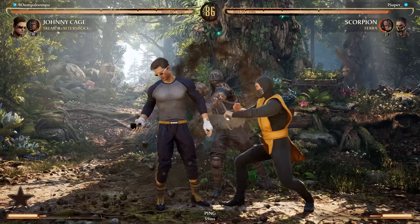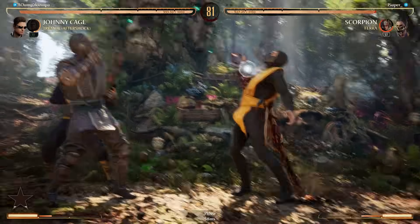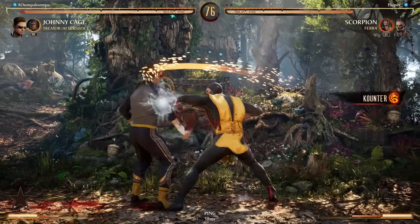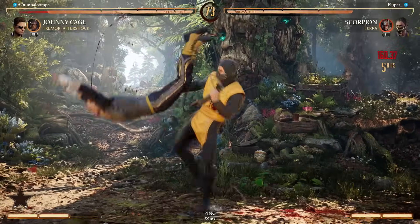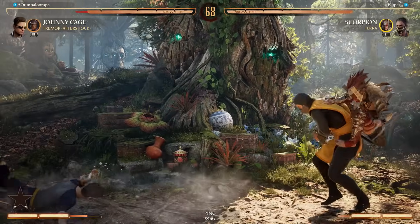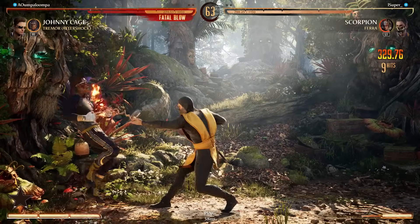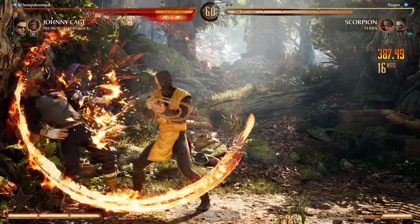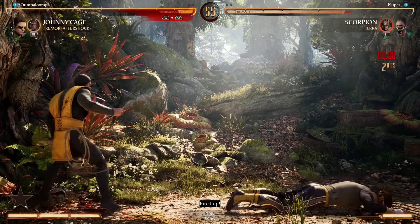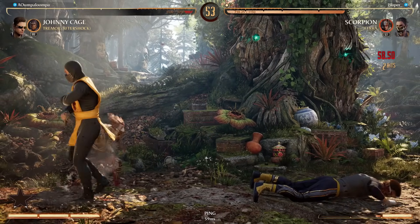Good armor through that — I could have actually punished that. It used to not be punishable but it's punishable now. I'm starting to make some better reads on when he's gonna press buttons and when he's not. I will take all that damage — counter poke with my armor. Let's go Scorpion, bring that back!